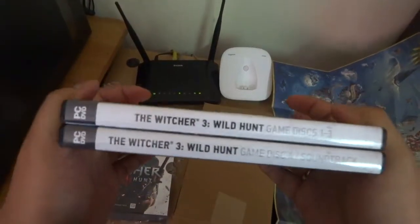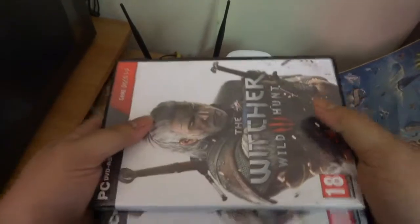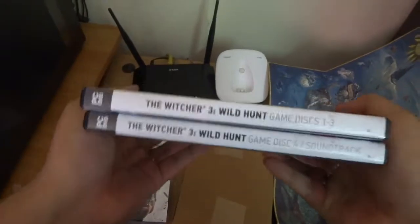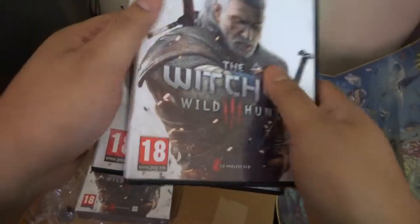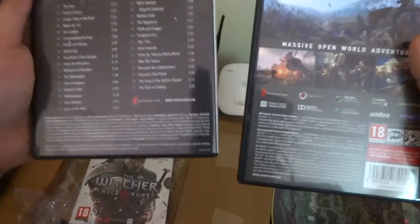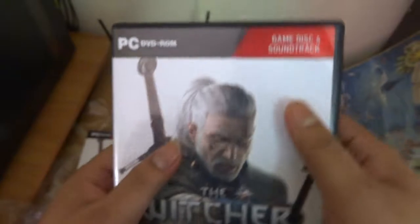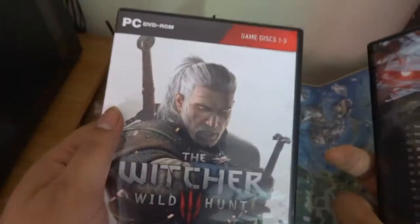It's a DRM-free game, so you can also get an online digital copy from GOG.com. This is my first physical copy of a CD Projekt game — Witcher 1 and 2 I purchased on Steam. CD Projekt Red is famous for their anti-DRM stance; they believe DRM creates more problems for legitimate users than for pirates. Thank you CD Projekt Red for this nice package. Thanks for watching — if you liked it, please thumbs up and leave comments. Have a nice day, bye!